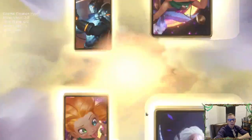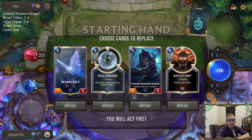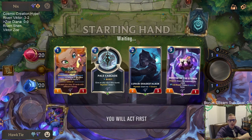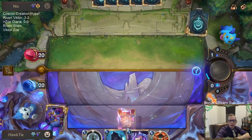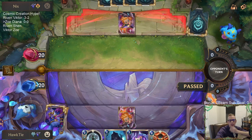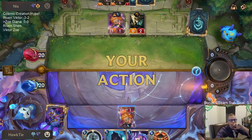We're playing against a Zoe Victor deck - we'll be playing that later on. We got our Sparklefly - let's mulligan the Sparklefly and the Battle Fury and keep these two. We want the Sparklefly to be pumped up; we'd have to use Mentor the Stones to buff it up.